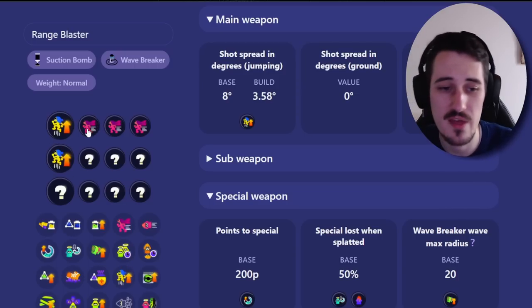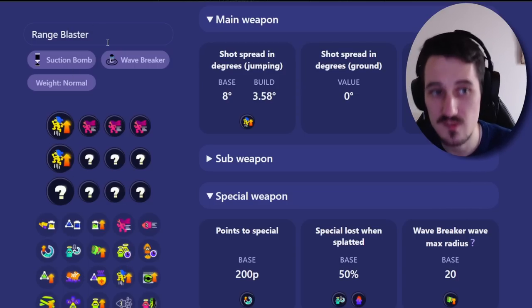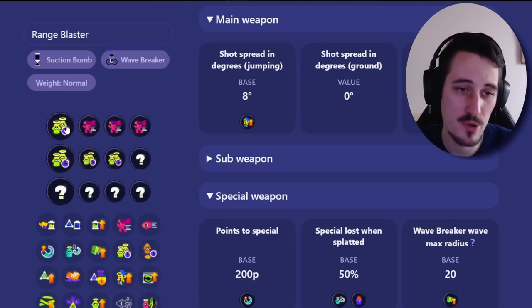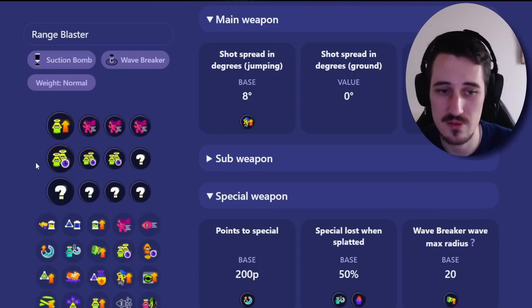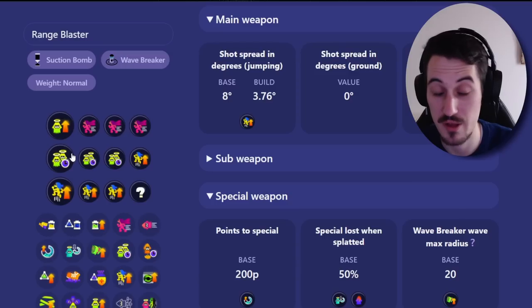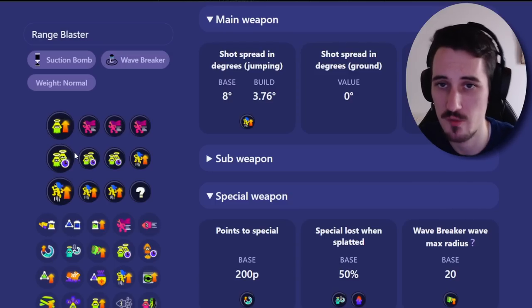The problem is that weapons needing Intensify Action also tend to want a Quick Respawn build with Comeback. So you have to make a choice: do you want value out of your shots, or do you want to play super aggressive and grounded? It's a question of personal preference.